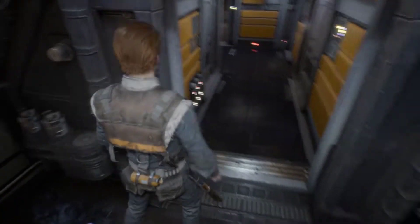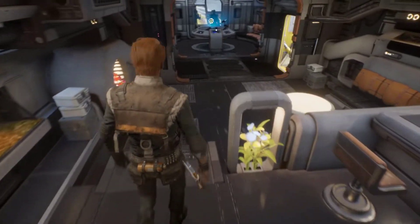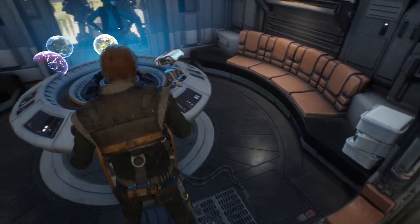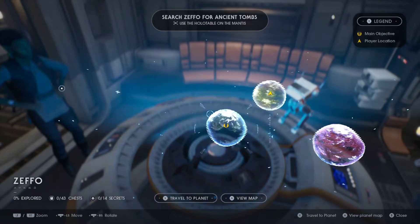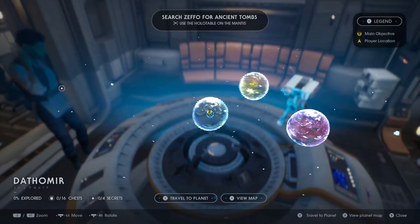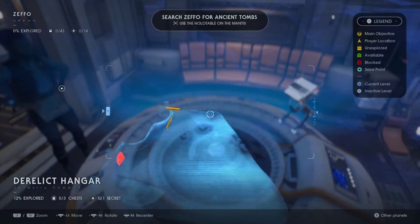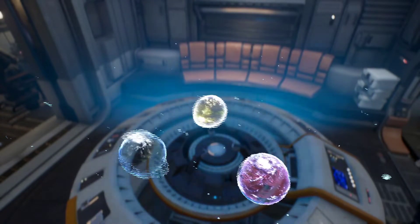Lightsabers are ready, force abilities are ready, and we can choose a planet to go to now. You guys can let me know in the comments where you'd like me to go next. I believe there are two planets — Dathomir and Zeffo. There's no symbol on Dathomir, so since the quest symbol is on Zeffo, we need to go to the Zeffo homeworld. Let's travel to that planet — let's go! I think the Zeffo was all created for this game.